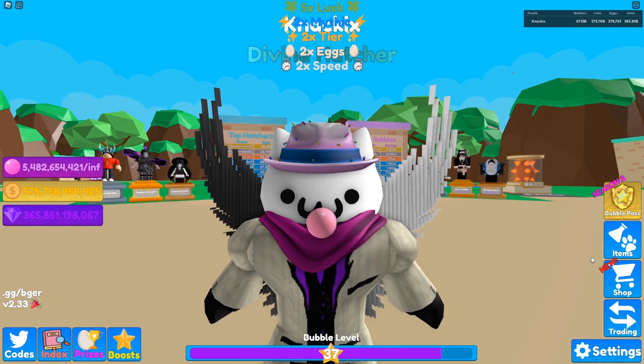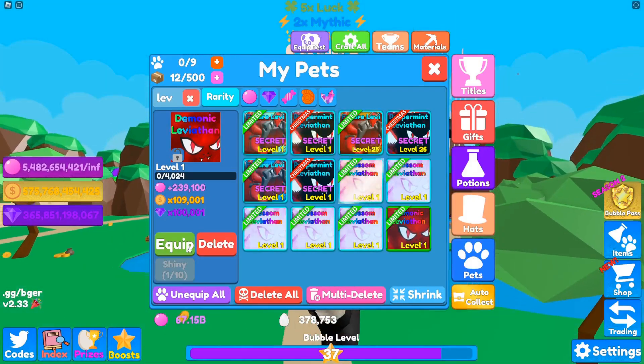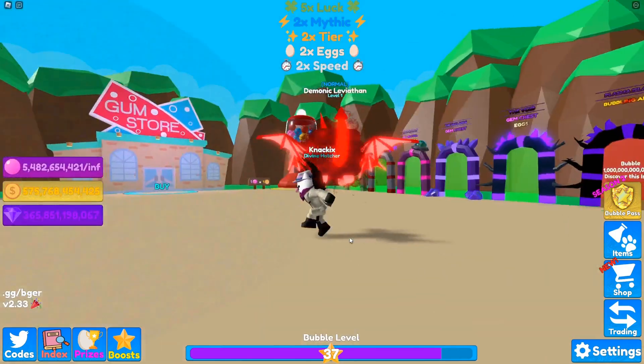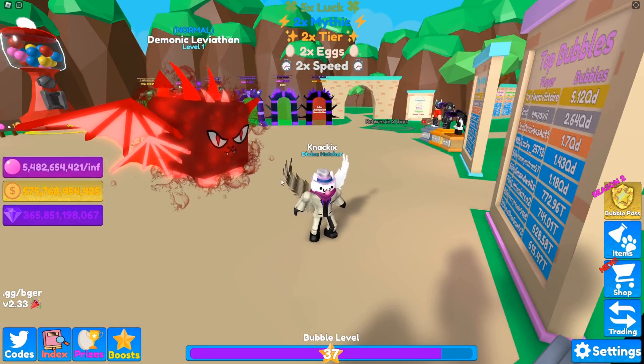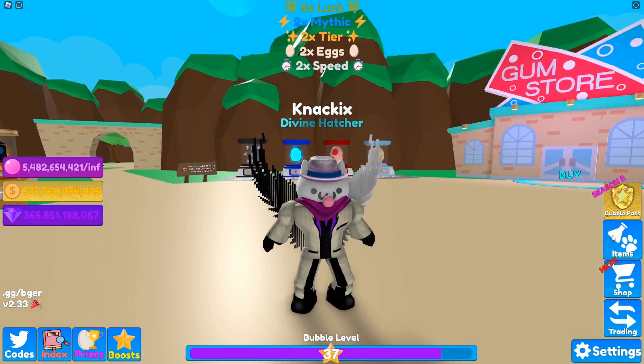What's the last pet, you might ask? Well, the Demonic Leviathan — 240,000 bubbles at level 1. Not bad. I mean, kind of looks like the Fallen Angel from BGS. But honestly, I like the particles. But of course, just hatching 10 Leviathan eggs isn't enough.